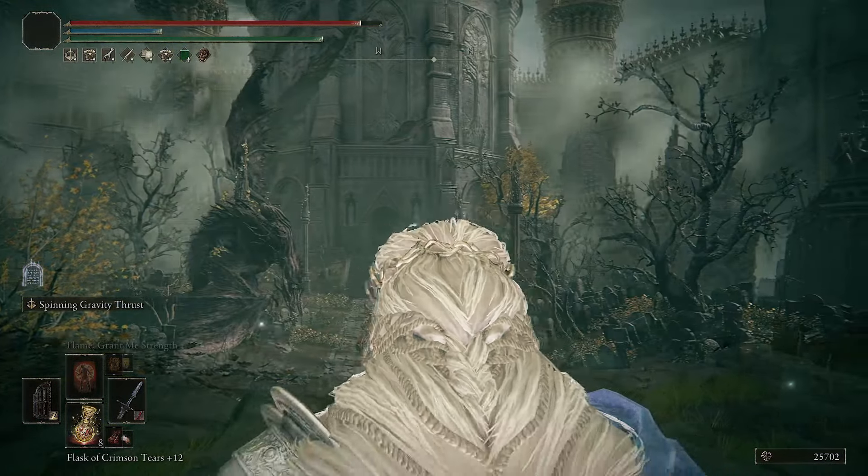There will be diminishing returns after 45 points in Arcane. So for my Level 150 build, we go with 50 Vigor to sustain damage - and we definitely need that because we are very vulnerable when using this ash of war. Endurance gives you more stamina but most importantly more carry capacity, which lets you carry heavy weapons, a great shield, and heavy armor at the same time.